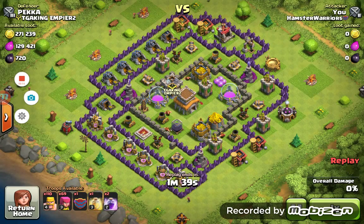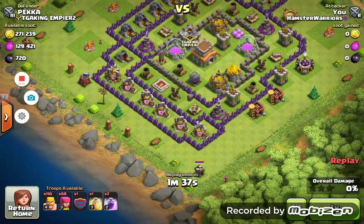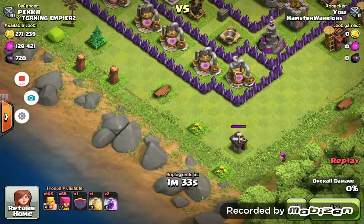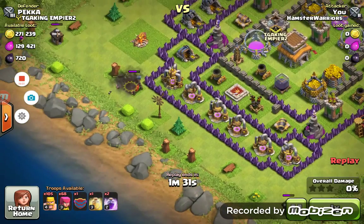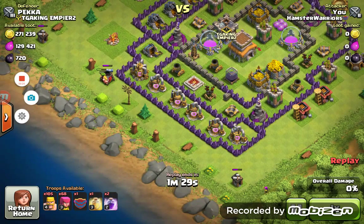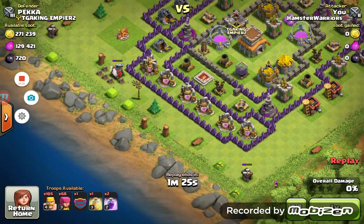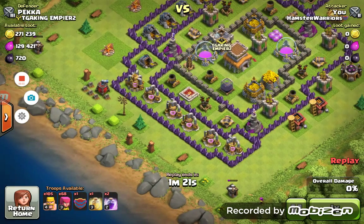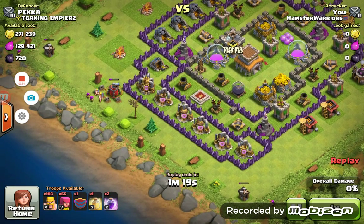As you can see on my second account, there are some pretty good level troops. And this was the raid to get me enough Dark Elixir for my Barb King. So I was just trying to pick off the Builder's Hut and the other Builder's Hut and the Air Sweeper, so that I could take out the excess buildings.